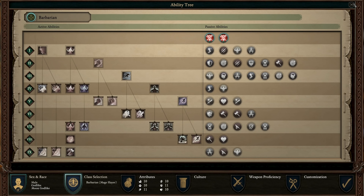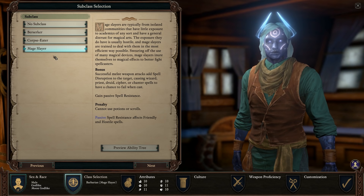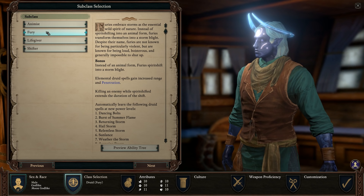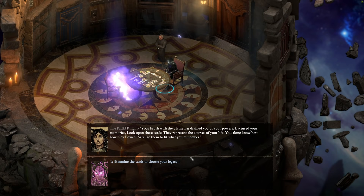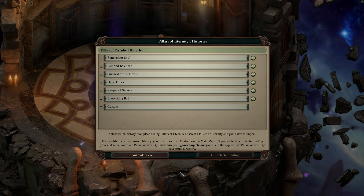Pillars of Eternity uses its own unique system. If you're familiar with other CRPGs or Dungeons and Dragons, it should feel familiar enough, but the more you play it, the better you'll get. Now let's talk about the world of Eora — the world of Pillars of Eternity and where the upcoming Avowed will be set. Before getting into exploration, I need to talk about the world state system.